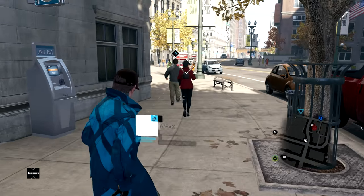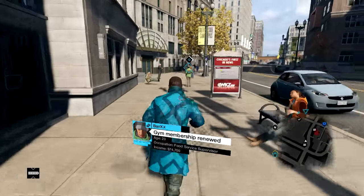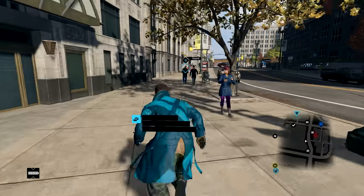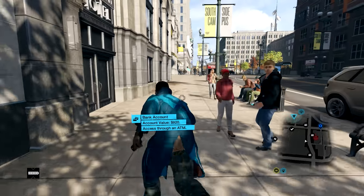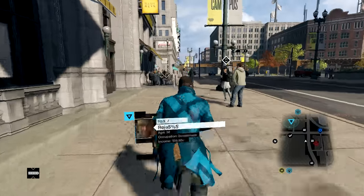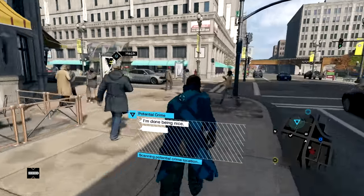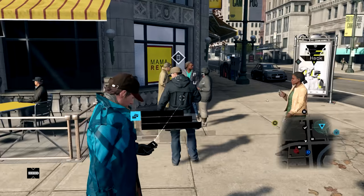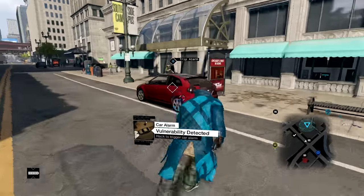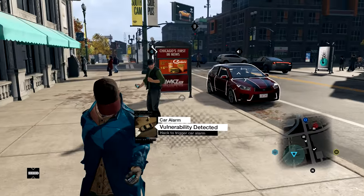This is the PC version. Just go around and keep taking money off people. Do this for about five minutes or so - this video is about three and a half minutes long and you'll see what kind of money I got. Upgrading to Profiler Optimization certainly does help, but if you don't want to spend the skill points, you don't have to. Just go around the block and hack everybody.